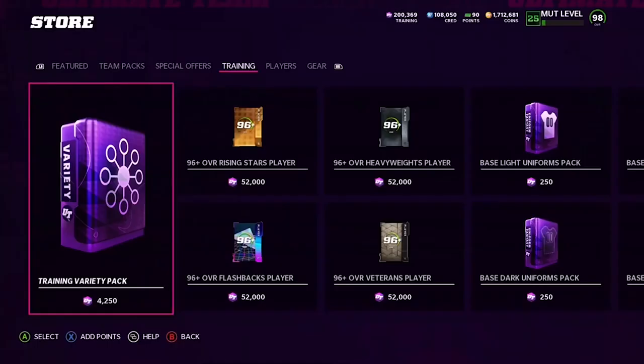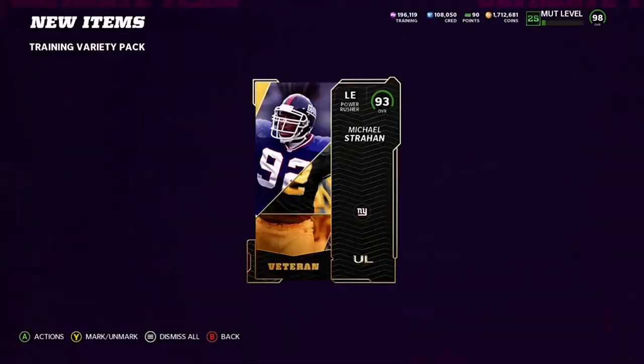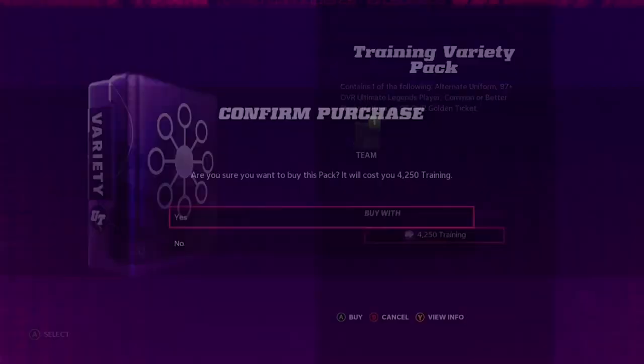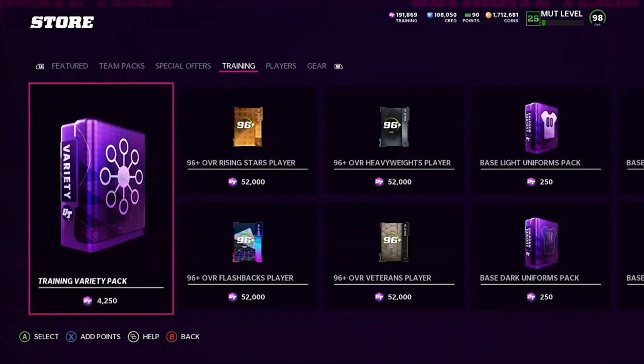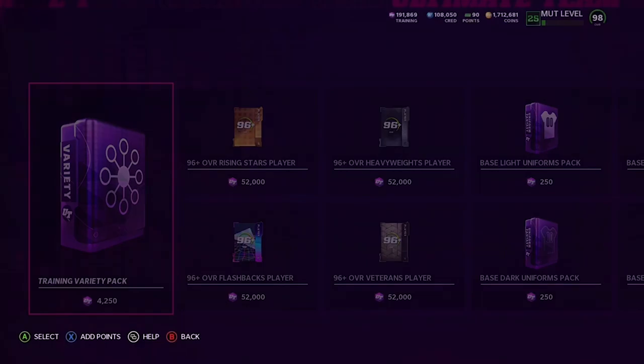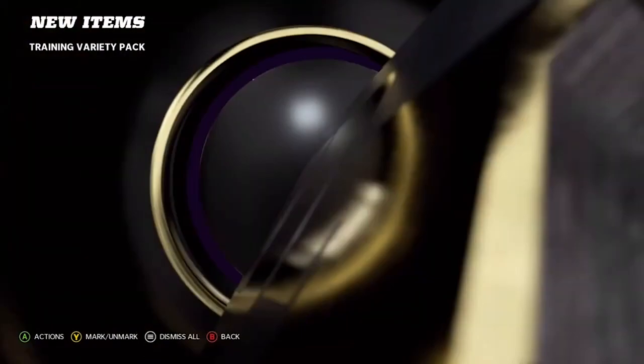But here's where you can maybe consider doing it. Let's say, for example, you're kind of done with Madden and all you really want to do is maybe scoop up some rookie premier players for the next game. Now, this is risky because EA Sports could console ban you — and a console ban is going to mean your console is banned from playing Madden, which I think would potentially ban you for Madden 23. So very, very risky. Again, I don't really advise anyone to do it. But if you're not planning on playing Madden 23 and you want to have some fun with Madden 22, maybe you try this — maybe you make a ton of coins just for fun and build out a crazy team or scoop up all the rookie premier players.